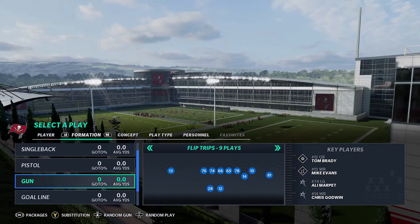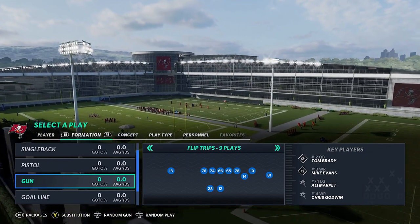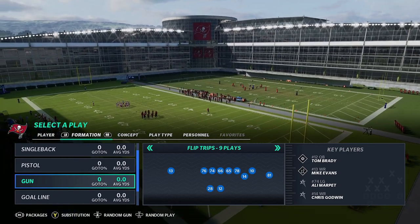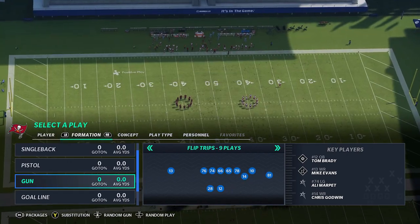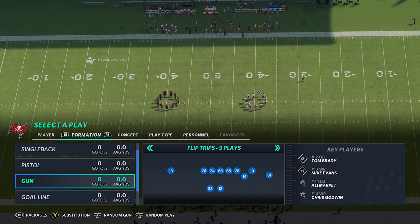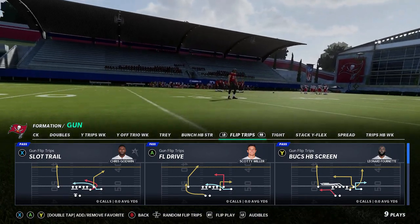The Flip Trips is an old-school formation that's not really found in a lot of playbooks anymore. It's kind of a cheat code because this is one of the few formations where you have four wide receivers on the field — no tight end. That makes it especially good if you have a team like the Buccaneers with four really good receivers, or if you play MUT. This is going to be an absolute cheat code of a formation.